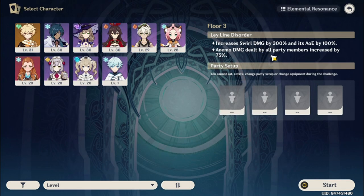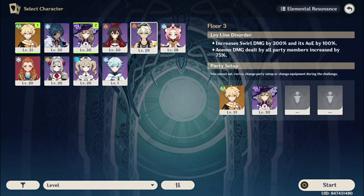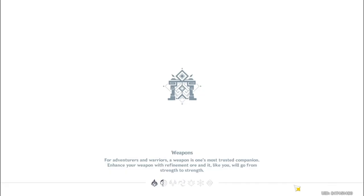Floor 3, Chamber 1. Anemo damage. Well, I'm definitely using the Traveler here. So I guess I can pick anyone I want. I want to try other characters, you know. I'll probably keep using them in the main world, but here in the Spiral Abyss — not so much.